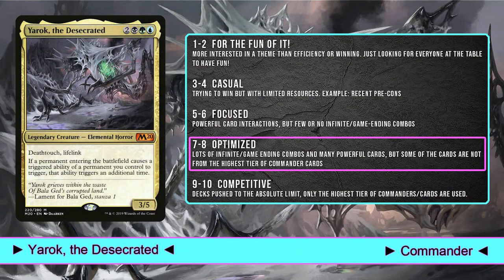Yarek the Desecrated is a 3/5 elemental horror for two colorless, a blue, a black, and a green. It has deathtouch and lifelink. In addition, it has an ability: if a permanent entering the battlefield causes a triggered ability of a permanent you control to trigger, that ability triggers an additional time. So we play a large number of ETB effects that will help us control the game, slowing down our opponents until it's time to try to win.